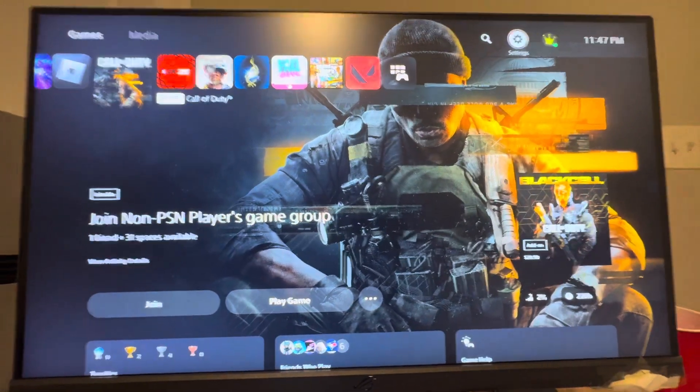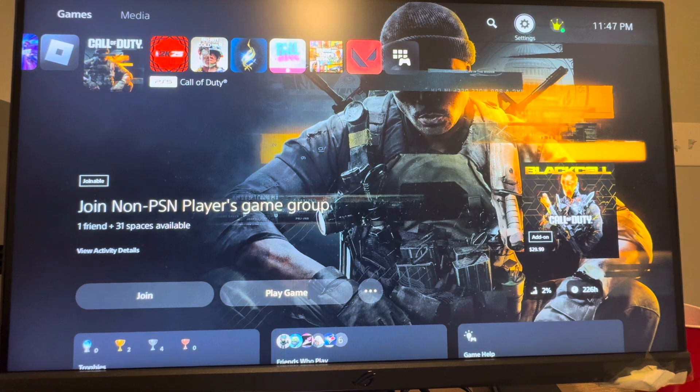On your PlayStation network profile, you guys can have different privacy settings, such as you may not want people to be able to send you friend requests, view your real name, view your profile, invite you, message you, things like that. There are so many privacy settings you guys can choose from and it can get overwhelming.